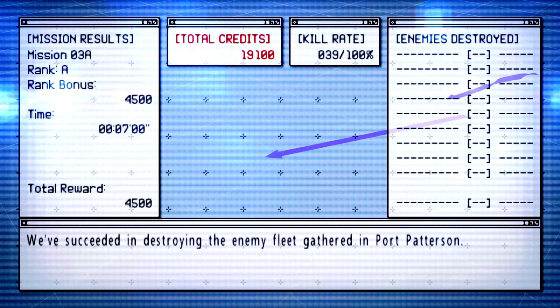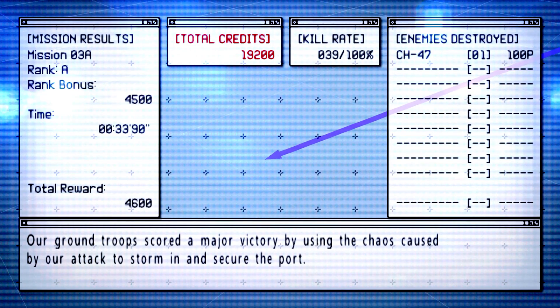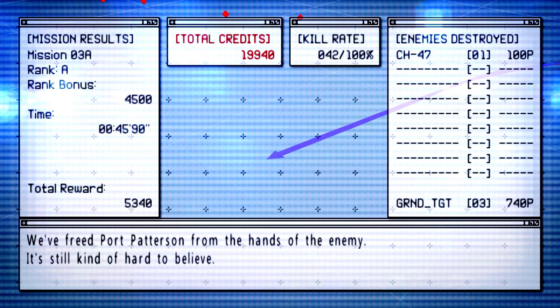We've succeeded in destroying the enemy fleet gathered in Port Patterson. Our ground troops scored a major victory by using the chaos caused by our attack to storm in and secure the port. We freed Port Patterson from the hands of the enemy.